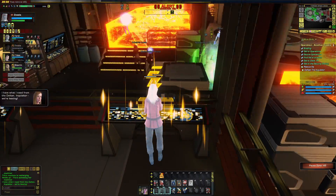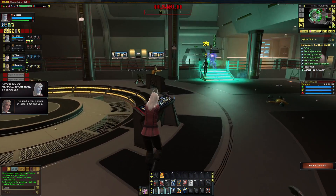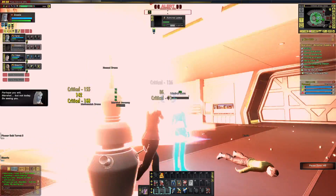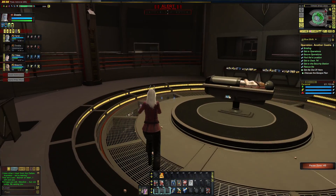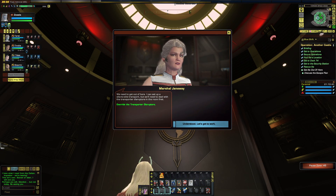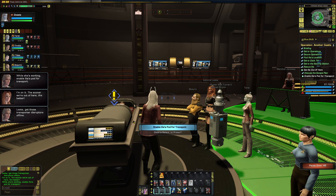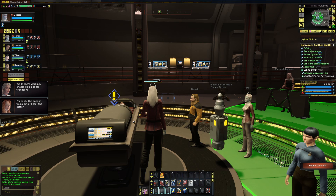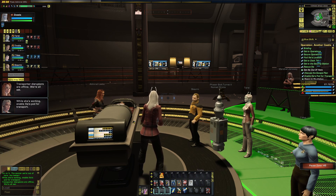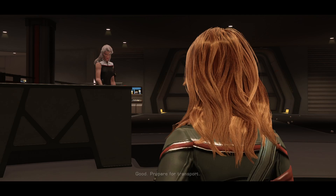I have what I need from the Deltan. Inquisitor, we're leaving. This isn't over. Sooner or later, I will be home. Perhaps you will, Marshal. But not today. Be seeing you. We need to get out of here. I can set up a site-to-site transport, but we'll need to deal with the transporter disruptors in the room first. Lita, get those transporter disruptors offline. I'm on it. Enable Ilya's pod for transport. Transporter disruptors are offline — we're all set. Alright, we're good to go here. Ready to beam out when you are, Marshal.